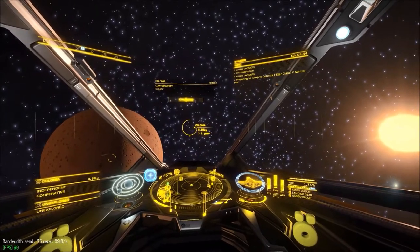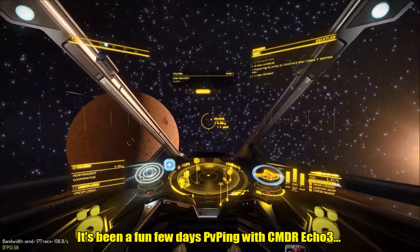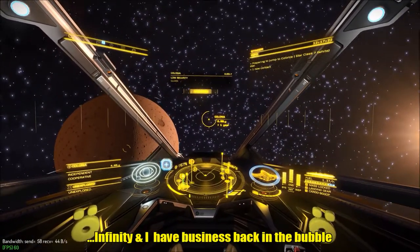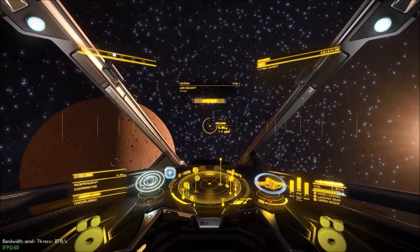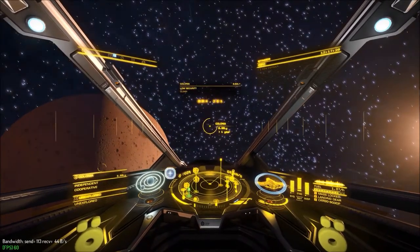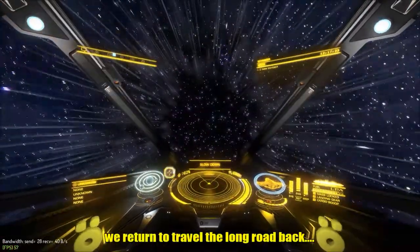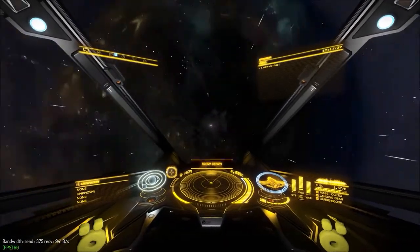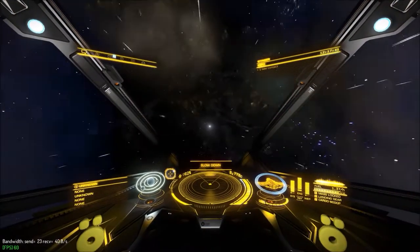Frameship Drive charging. Destination confirmed. Stinger is on route to the Colonia system. We have entered independent space. This is our first visit to this system.